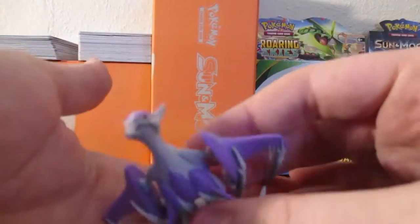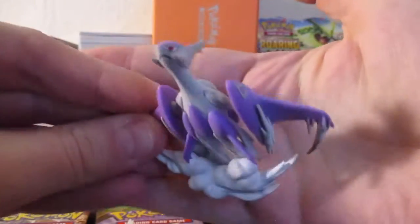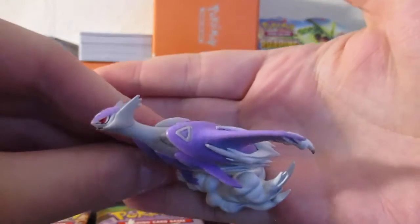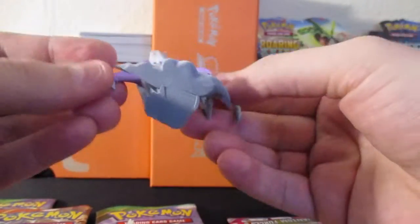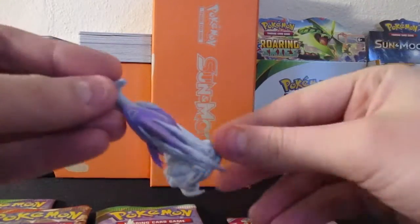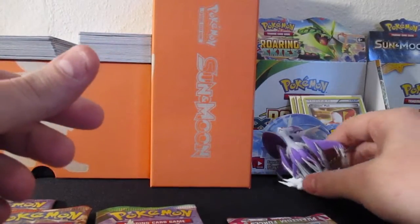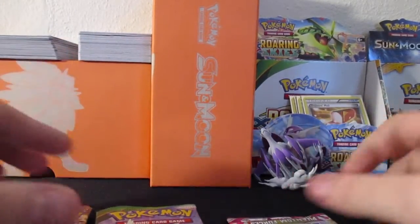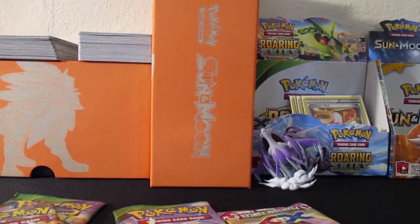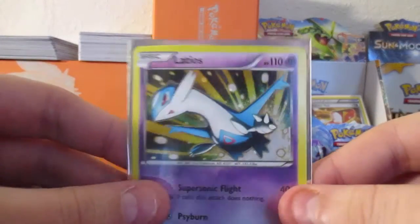Alright, so first off we have the Mega Latios figure. Pretty cool. I think it's really dope. If you watch my booster box opening for Roaring Skies, I did get the Mega Latios full art also, so this is pretty cool. I'm going to start keeping little figures in the background. I'll try to start picking up these collection boxes because they are pretty cool — you get some cool cards like this out of it.